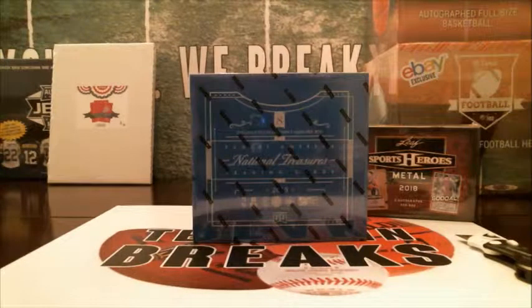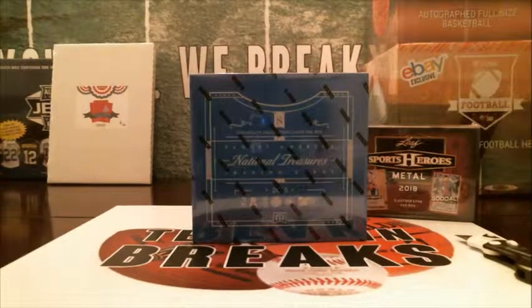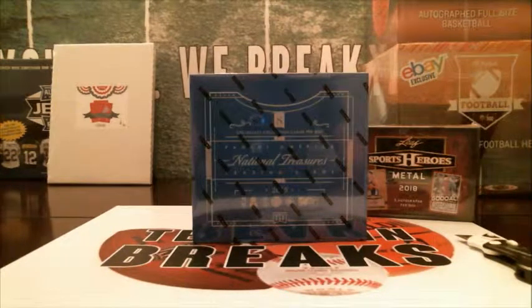All right guys, we're back to doing another 2015 National Treasures multi-sports, brand new case. We'll be doing this over the next few weeks — it's a random last name letter break, 10 spots altogether, using 20 letters. Every spot gives you two random letters. We've got Roy C with one spot, Dan C with two, Brian W with two, John H with one, Rick M with one, Doug C with two, and Chad V picked up the last spot.